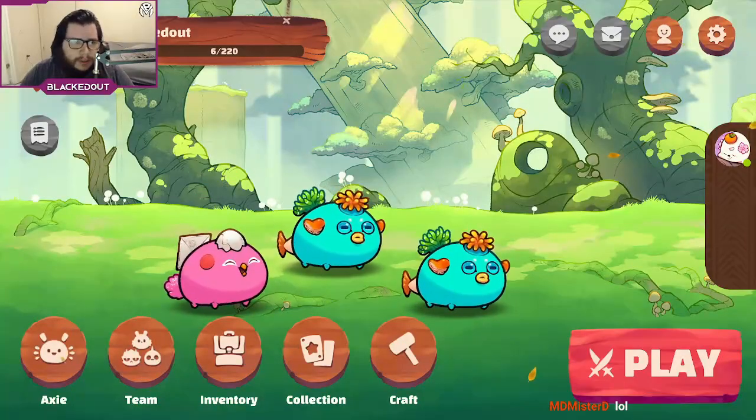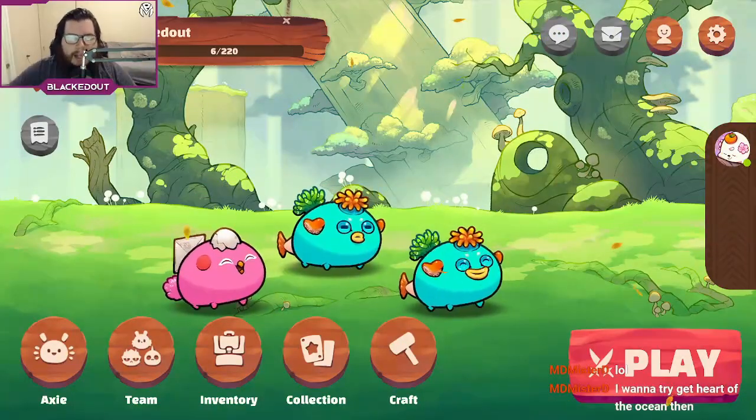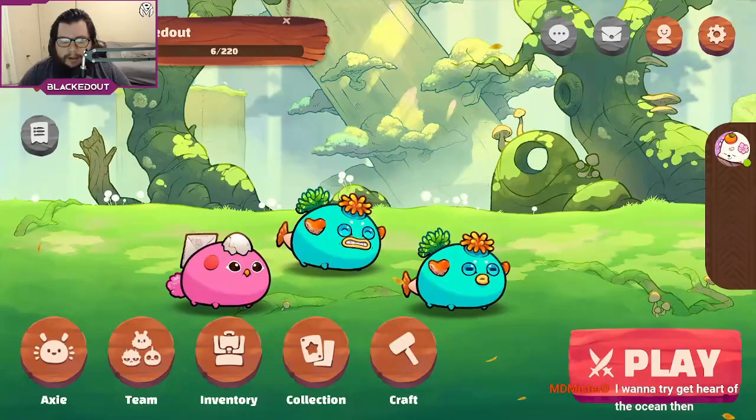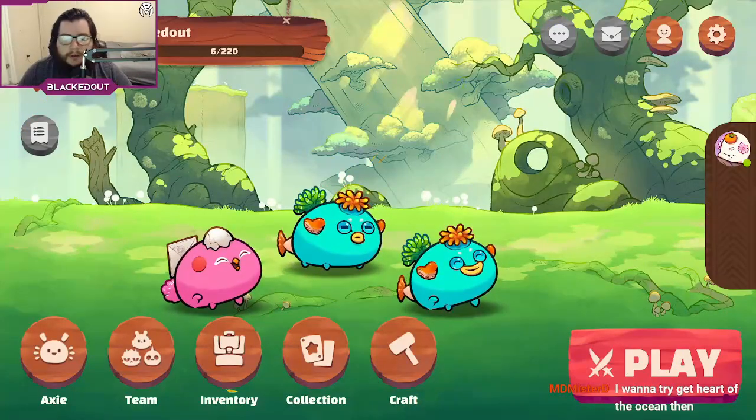There's an infinite runes and charms glitch that you can do currently, and Axie Infinity said it's okay to do it, so you might as well take advantage of it while you currently can. The setup is very simple.